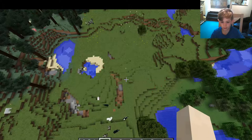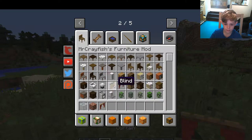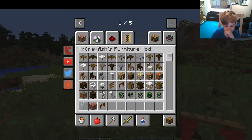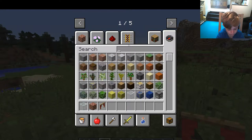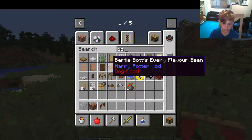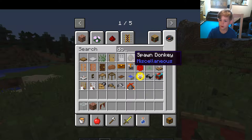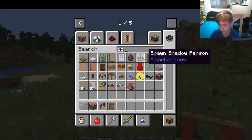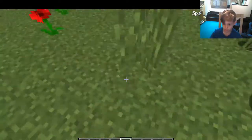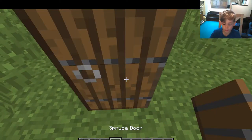Okay so we are going to make a modern house today. I'm going to need the curtains and a door. Now we have got the door, we may begin.